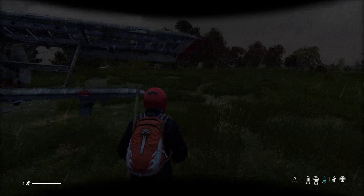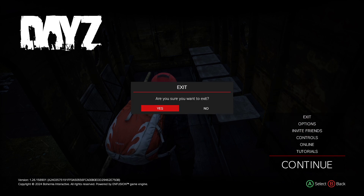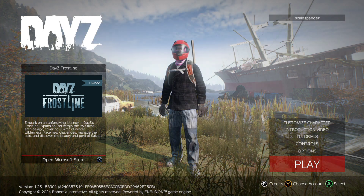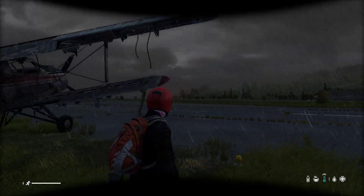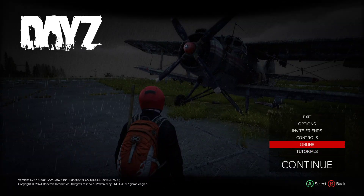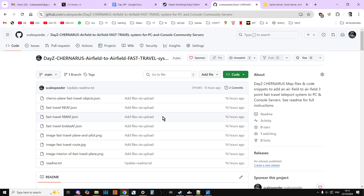We can get back in and exit again — and we end up back at the Northeast airfield. Obviously you can't take vehicles, but you can take your kit with you. If you're on a full server with a queue, just be aware you'll go to the back of that queue. I'll be making files for Sakhal and Livonia as well, and a tutorial on how to make your own system. But what I really want people to think about — not just server owners, but everyone — is what else we could do with this.